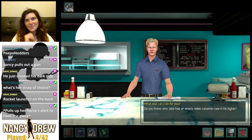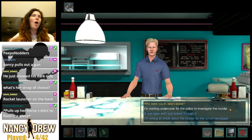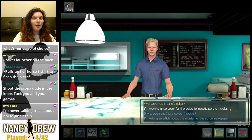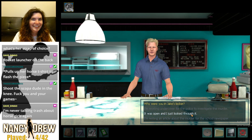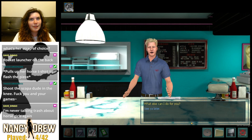'Do you know why Jake had an empty video cassette case in his locker?' 'Why were you in Jake's locker?' 'Hey, whoa — I'm asking the questions here, bub. Don't be questioning me on what I was doing snooping around in Jake's locker.' 'I don't know — it was open, I guess it was open and I just looked through it.' This is the weirdest interaction. This is Nancy — absolutely do not tell him that you're investigating the murder.